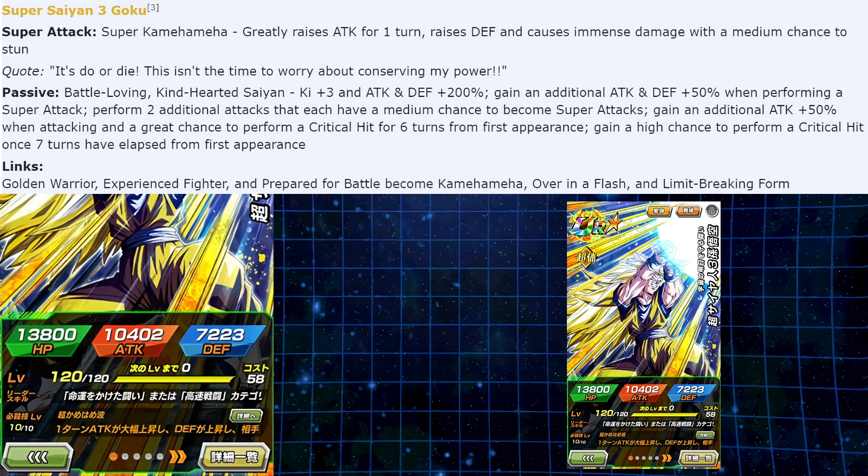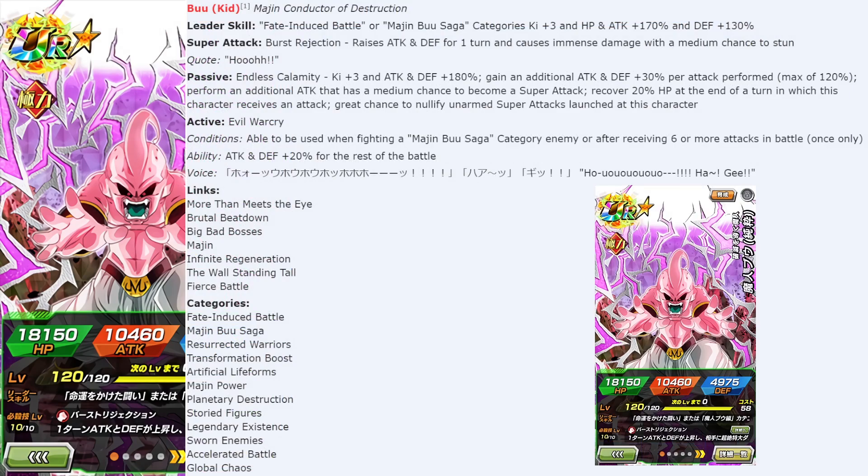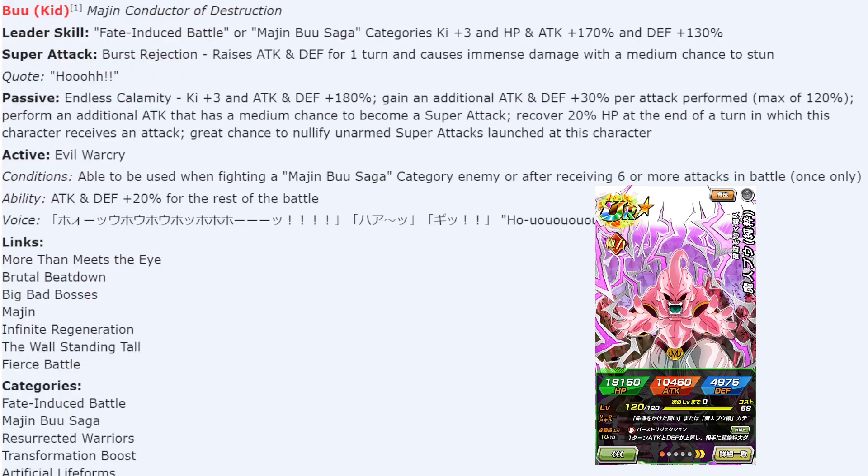Moving on to Kid Boo — I actually like him a little bit more just because having more Extreme units is always great. I love the card art too: Kid Boo with that purple and pink looks incredible. Let me make this bigger so you can see it better.